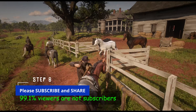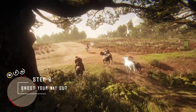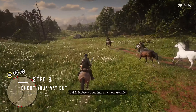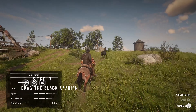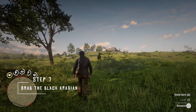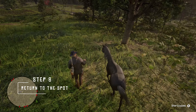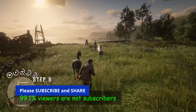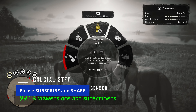Once this is done, equip a good repeater and start shooting people. Don't get too engrossed in shooting everyone — just shoot and run. From here on there will be a juncture where the Black Arabian horse will run off. This is the point where you can go behind that horse and try to grab it back. Be careful — don't make it too long. You can actually keep feeding this horse and bond with the Black Arabian right there if you want. It will run back to the place, but you can go ahead and bond with it.